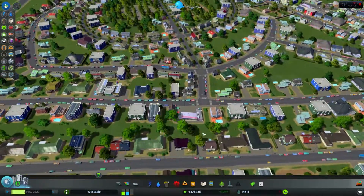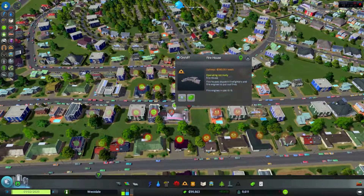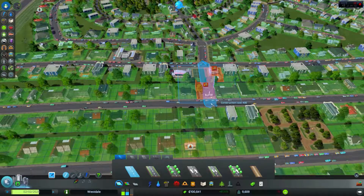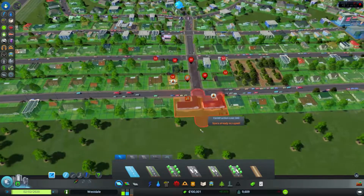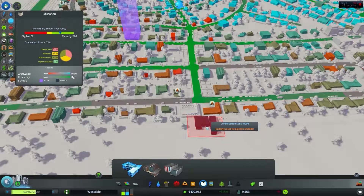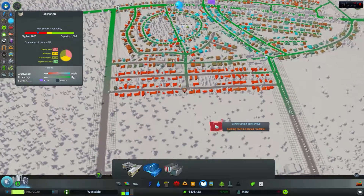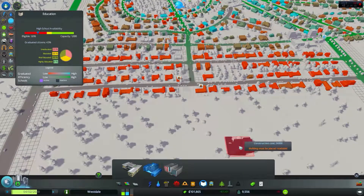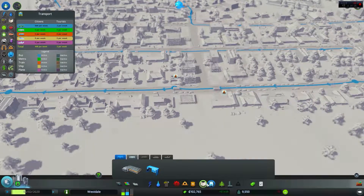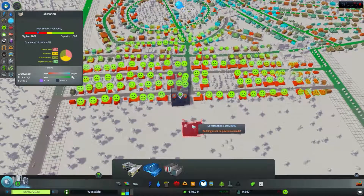Unfortunately there's a building here. Let's move this one a little bit further up. Unhappy, happy — and I make this road, connect up to here and up to here. It's gonna make a better connection for the school. House upgraded! We're definitely gonna need something like a high school here. There's a bus stop right here — this is the perfect place to build a high school. There we go — high school placed.